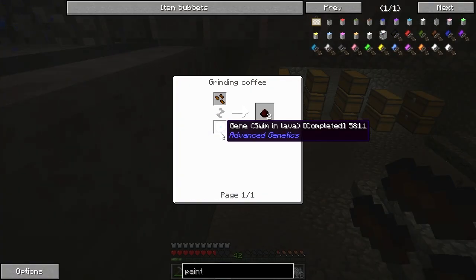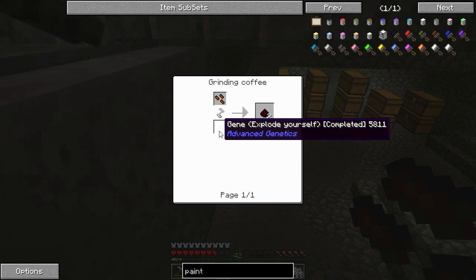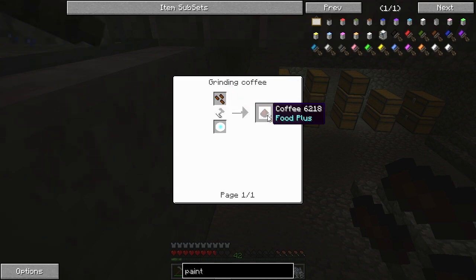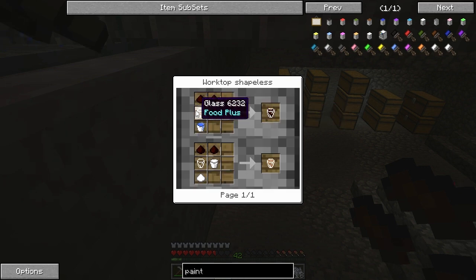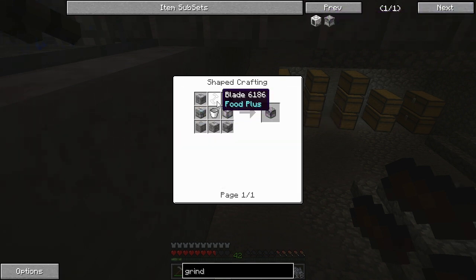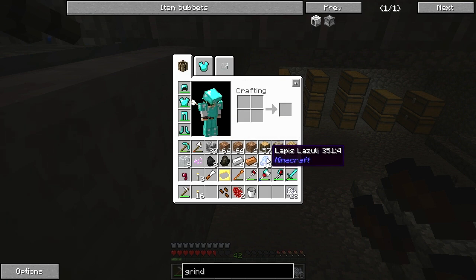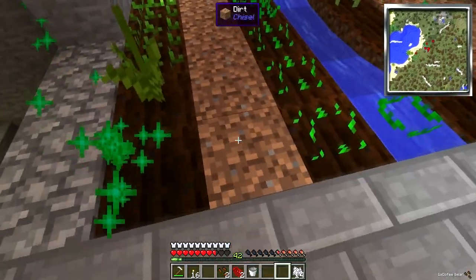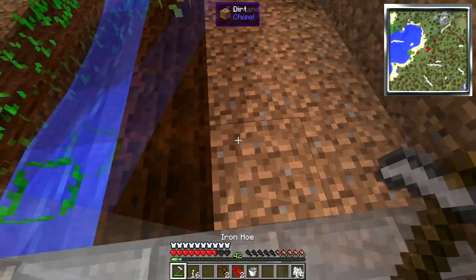I want to see that again. A gene? A grinding machine. Ooh, and you can make coffee. Nice. We need a grinding machine. How do I do that? Grinding — coffee grinder. There we go. Cobblestone, cobblestone, cobblestone, a bucket, and a blade. We could totally make this right now. I do only have one. Oh my god, I'm so excited. Coffee in Minecraft!